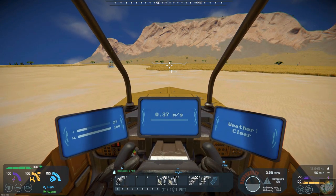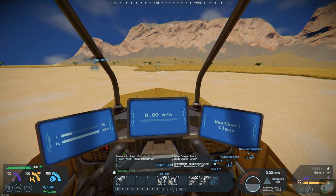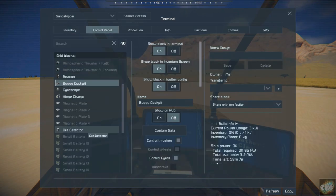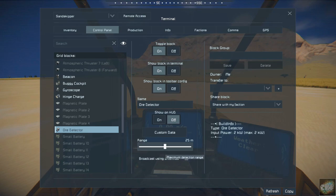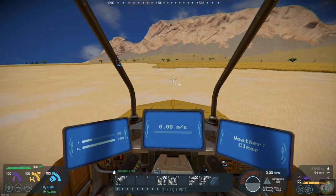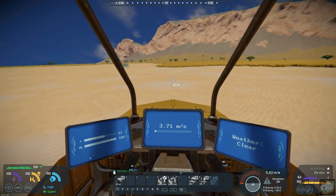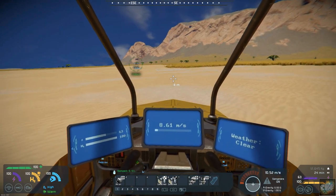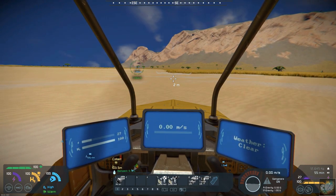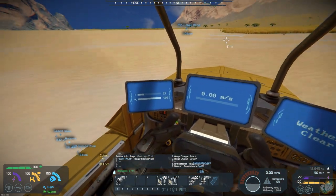Let's see. The ore detector is on, but it's only 25 feet range. Let's go with 50 feet range, and it should start picking up something right here. There we go — it's picking up cobalt now. A hundred and three, five meters. You can see it down on the lower left-hand side of the screen.